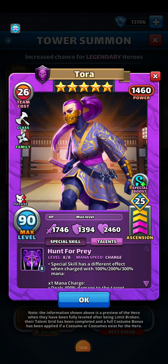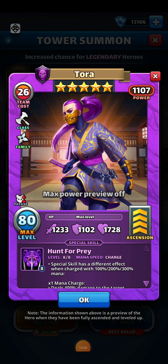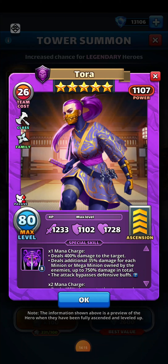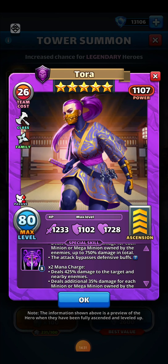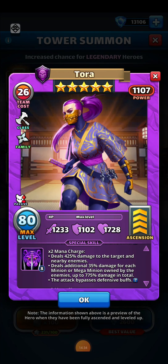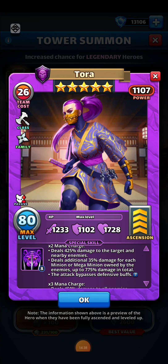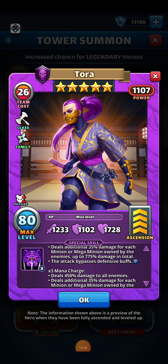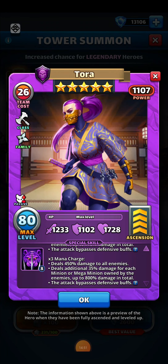Our third featured hero is Tora. Her base stats: 1233 attack, 1102 shield, and 1728 health. For her first mana charge, she deals 400% damage to the target, plus an additional 35% damage for each minion or mega minion owned by the enemy, up to 750% total, and the attack bypasses defensive buffs. Second charge deals 425% damage to the target and nearby enemies, with the same 35% per minion bonus up to 775% total, bypassing defensive buffs. Third charge deals 450% damage to all enemies, with 35% per minion up to 800% total, also bypassing defensive buffs.